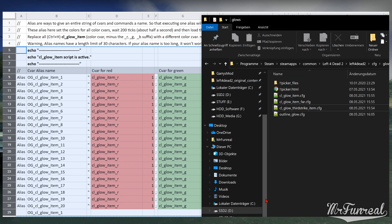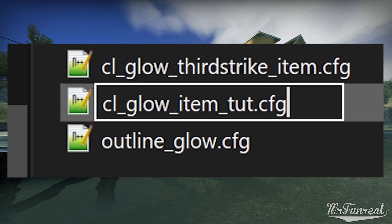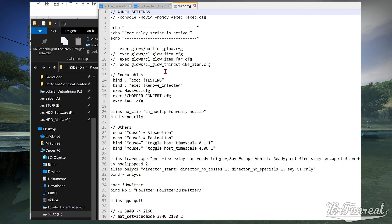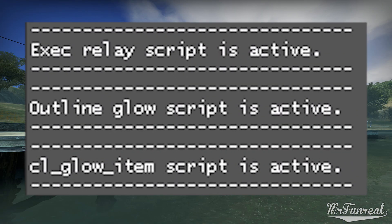Open the glows folder in Left 4 Dead 2 and create a new text file. Name it after whatever outline glow you are changing, but the file ending must be .cfg. Copy the entire script into the new cfg file and save it. Open the execution relay script and add another exec line using the name of the file we just created. Don't forget that you need to add the folder name to the path, else it will not load. Save the execution relay script. Now we are done and can launch the game. Exec relay script is active, outline glow script is active, CL glow item script is also active — all config files have been loaded. Load a map and check the colors.